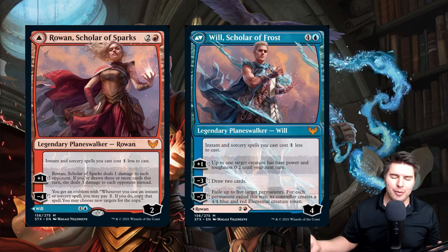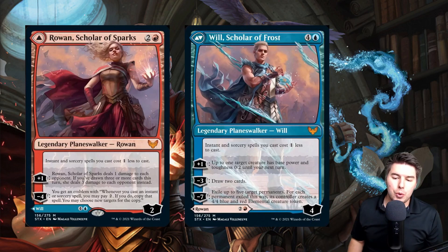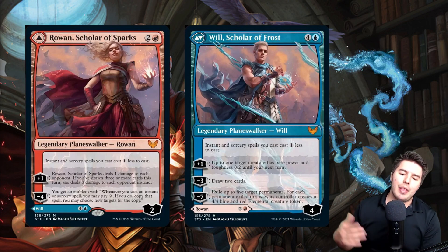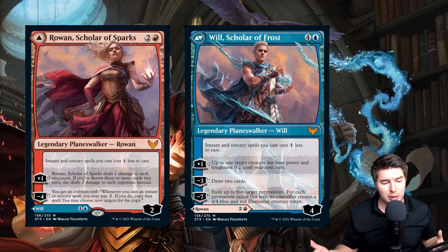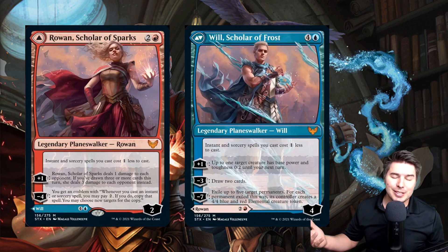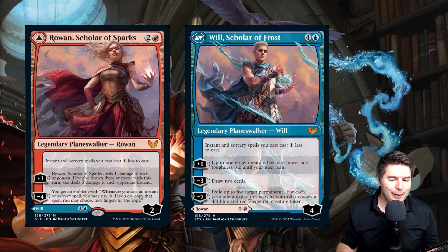Rowan's plus-one deals one damage to each opponent, or if you've drawn three or more cards this turn, she deals three damage to each opponent instead. The negative-four gives you an emblem: whenever you cast an instant or sorcery spell, you may pay two — if you do, copy that spell and you may choose new targets. You basically have Dual Strike available all the time, and you can potentially stack multiple emblems.